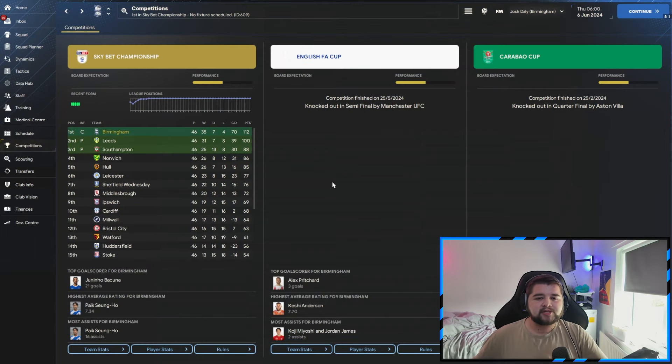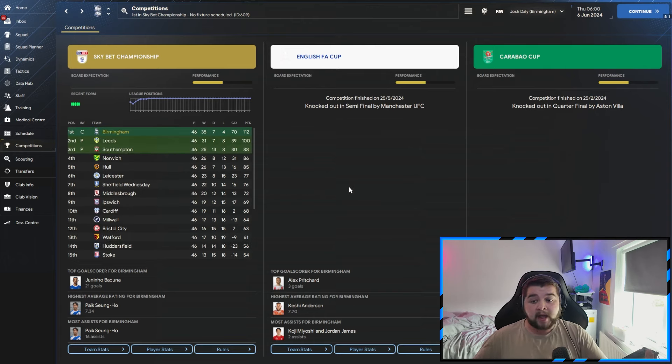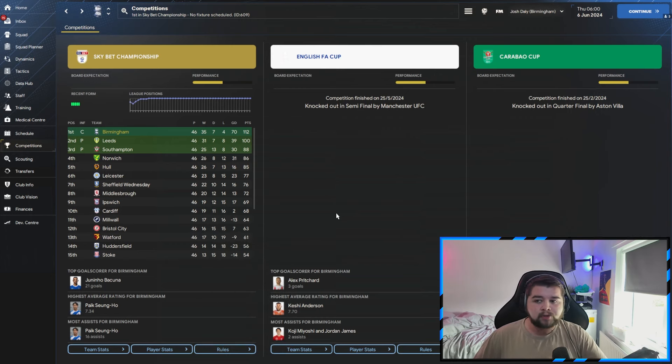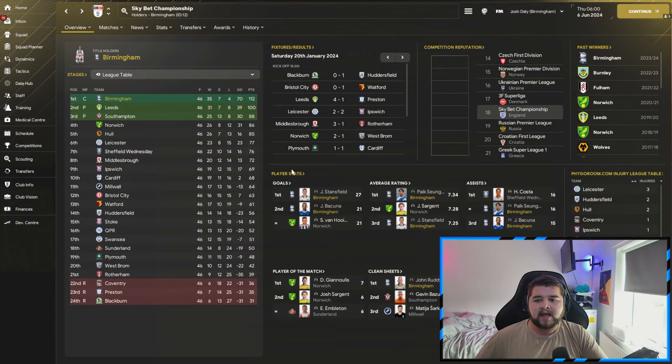Lastly, the biggest challenge in the video — testing with Birmingham, a team predicted to finish 17th place where Swansea finished. We came out and actually won the whole championship, getting automatic promotion above Leeds, Southampton, and Ipswich. The FA Cup semi-finals against Manchester United, and the quarterfinals unfortunately saw Villa knock us out. But overall a really good season. We really set the Championship alight — only losing four games, first and second in the top goal-scoring category, first and third with average rating, and joint third in most assists.